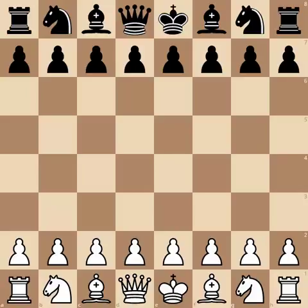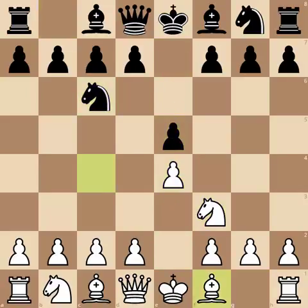Before we get to that, I have to show you what the fried liver attack is if you haven't seen it before. After e4 and e5, knight f3, knight c6, and bishop c4 — Ranish starts the Italian game.